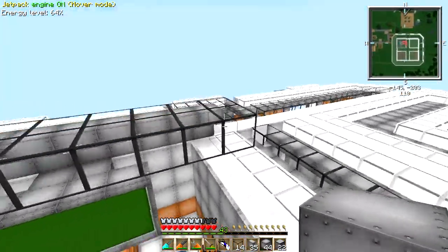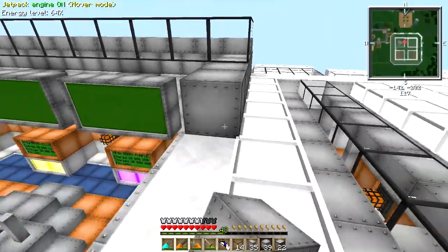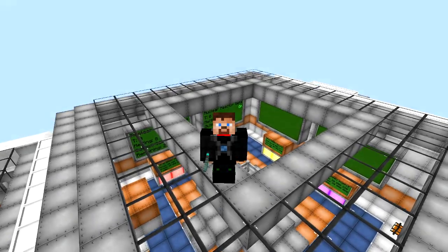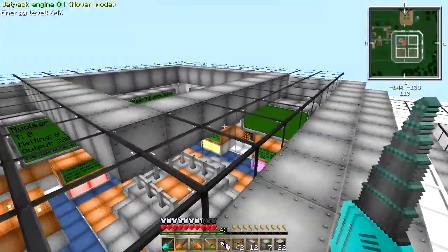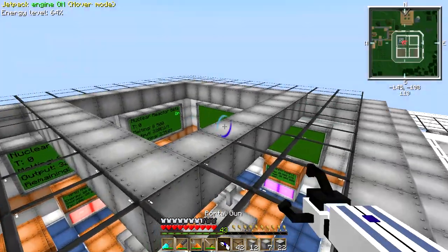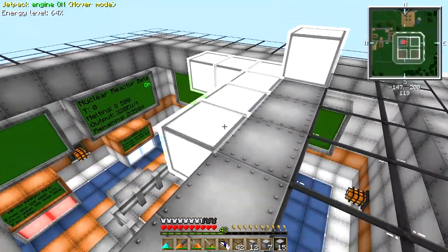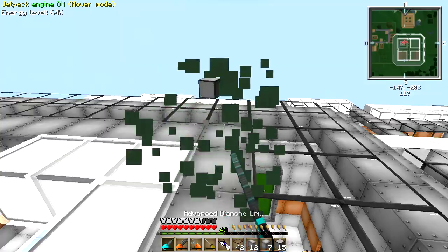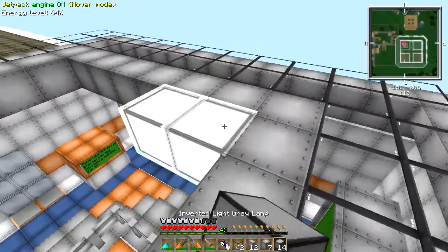I'm just going to quickly finish off the entire border over here, and then we'll look into making that sweet light fixture. Welcome back — I've just finished laying down all of that sweet iron and glass, and as you can see it's starting to look pretty awesome. It's looking a little bit flat though, so we're going to have to come up with some strategy to fix this flatness.